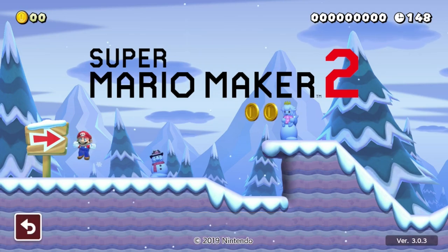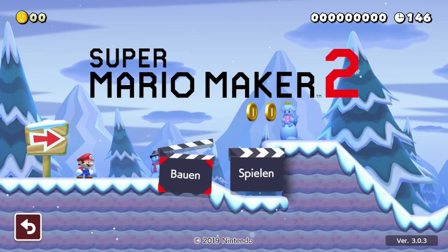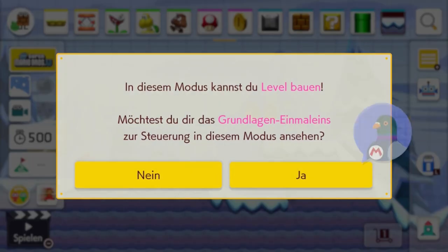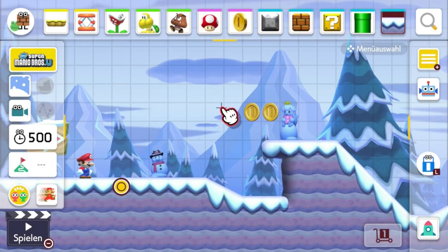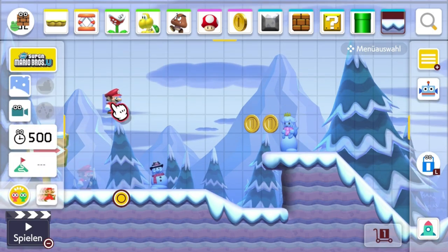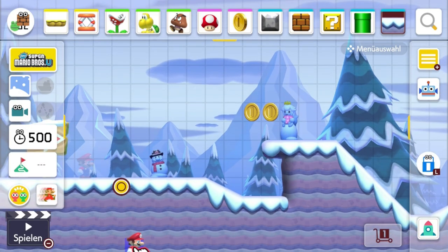Was ich euch zeigen kann, ist der Baumodus. Wir haben hier ein vorgefertigtes Level – das ist Standard in jedem Mario Maker, also Wii U, 3DS und Mario Maker 2. Das Gute, was ich richtig geil an dieser Version finde, ist: Man kann jetzt per Knopfdruck die Level bauen, statt dieses riesige Gamepad zu benutzen, das wir bei der Wii U hatten.